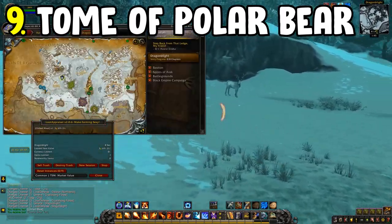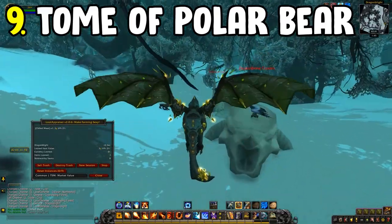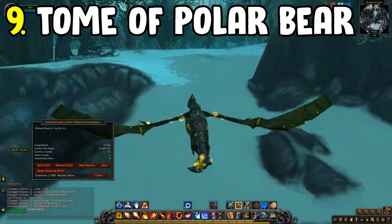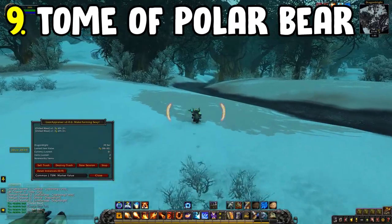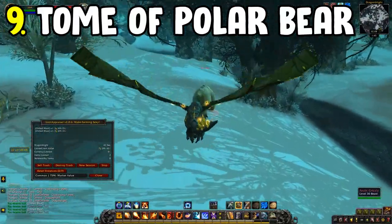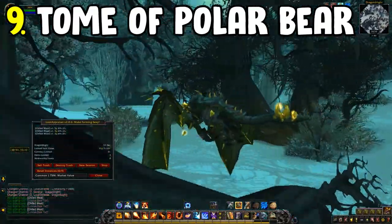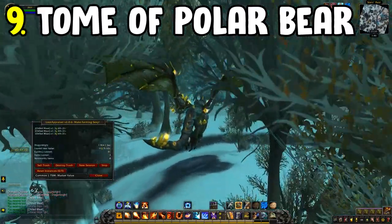For the Polar Bear Cub tome, go over to Dragonblight with your mage and take out the arctic grizzly bears. This one tends to go for substantially more gold because the polar bears are quite scarce, meaning less mob density and a lower chance per hour — hence the higher price. I'd park a mage there, do a lap, log off and do something else, then log back in for another lap since respawn timers aren't instant.